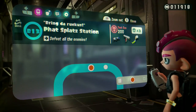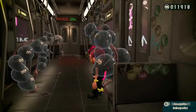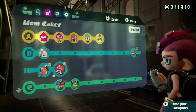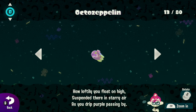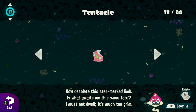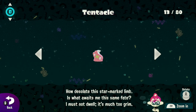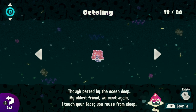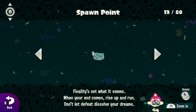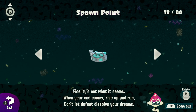I still have no idea how to pronounce the name of the station, by the way. That is four, I want to say — one, two, three, four. Yeah. So with that, let's see what memcakes we got. The Octo Zeppelin: 'How lofty you float on high, suspended there in starry air, as you drip purple passing by.' The Tentacle: 'How desolate the star-marked limb — is what awaits me the same fate? I must not dwell, it's much too grim.' The Octoling: 'Though parted by the ocean deep, my oldest friend, we meet again. I touch your face, you rouse from sleep.' And finally, the Spawn Point: 'Finally, it's not what it seems. When your end comes, raise up and run. Don't let defeat dissolve your dreams.' Shiny.